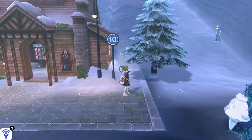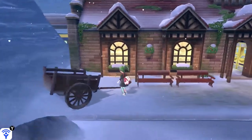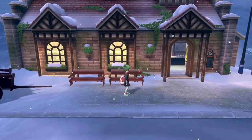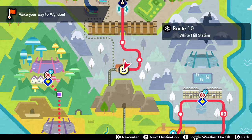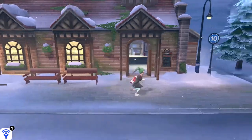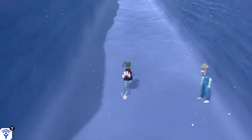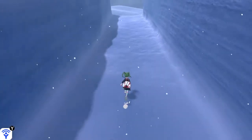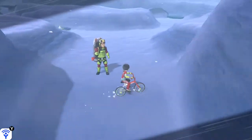Hey there everyone, this is Danielle playing some more Pokemon Sword. Last time we arrived here in — I'll just check the map — White Hill Station, Route 10. I think it's this game's Victory Road basically, but it's more of a corridor. Victory Corridor. And I was unimpressed. So let's proceed through Victory Corridor here and see what happens next.